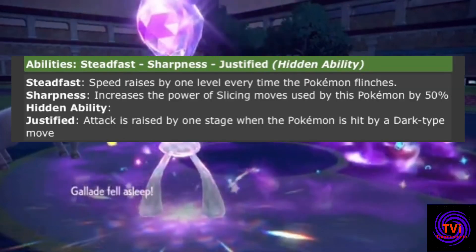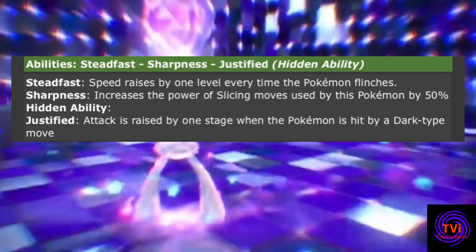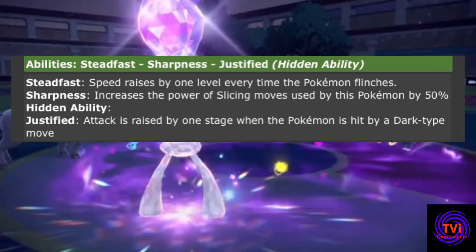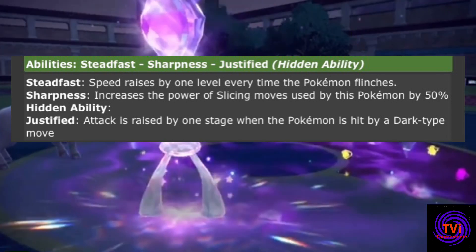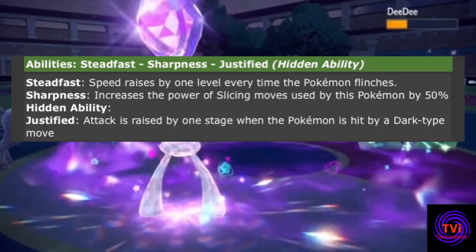Steadfast allows you to increase your speed for free on those Fake Out turns, which seriously helps out its average 80 speed. Or if you can work it into a team, Justified is brilliant for really maxing out that 125 attack stat, especially if you wanted to run something like Beat Up or Brutal Swing.